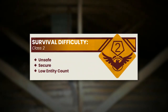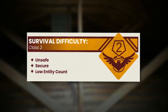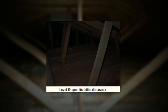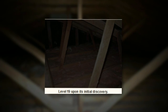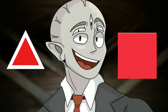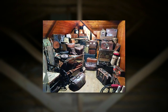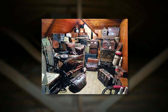So Backrooms Level 19 is classified as a Class 2 difficulty, and is unsafe, but it's kind of secure. The level itself looks like an old attic that's falling apart. It's set up into different sections with random roof shapes — like some of them could be triangle roofs, some of them could be square roofs. It just depends on where you're at in the level. Most of these spaces are loaded to the brim with boxes, vintage furniture, and a bunch of other clutter.